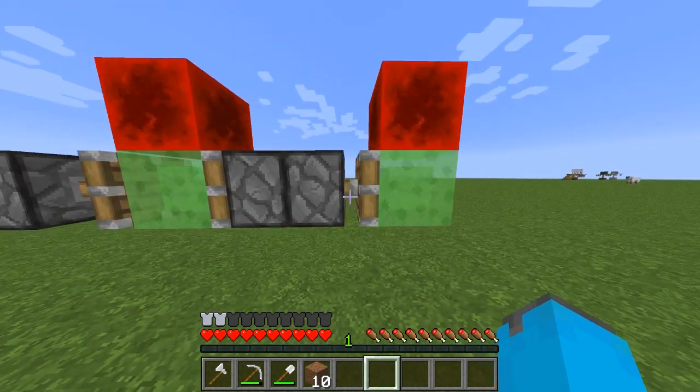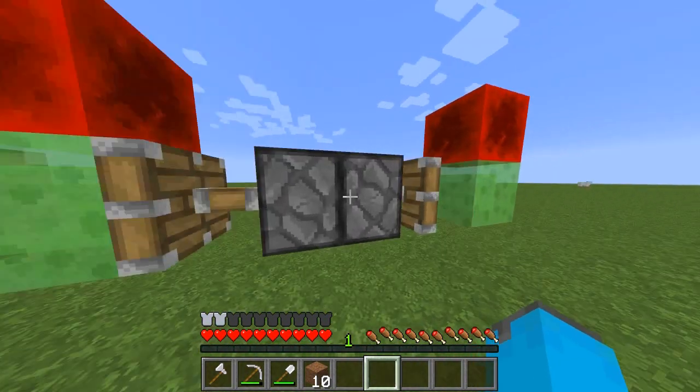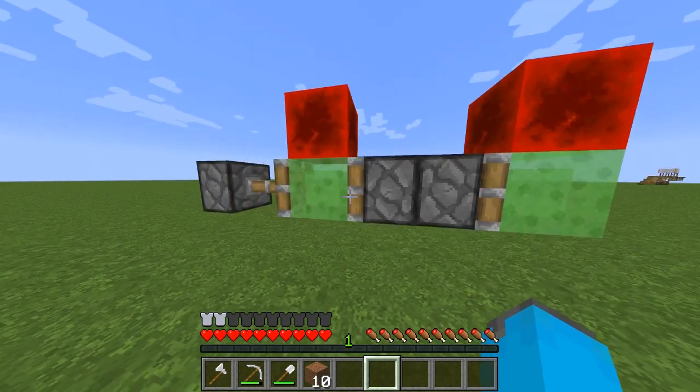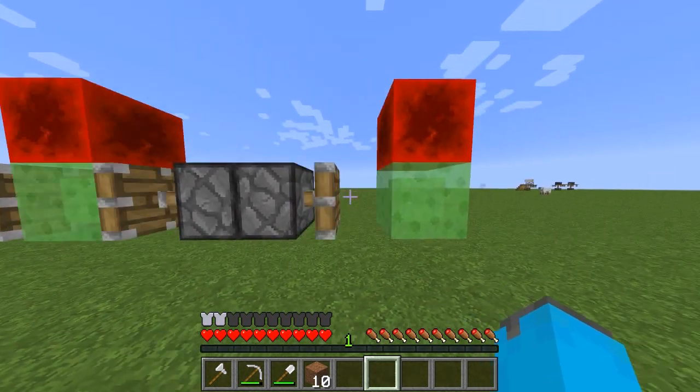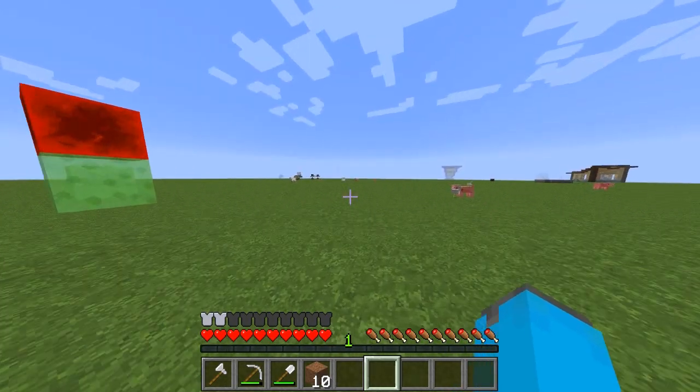Every time it moves it pushes this piston, which also activates this piston. And then the current retracts to make it retract, and then push again — just like this.